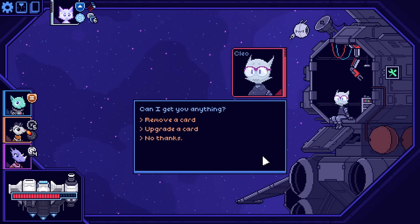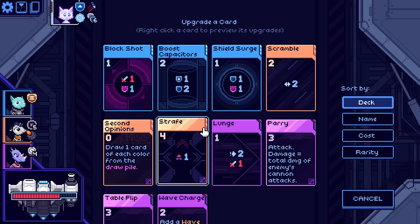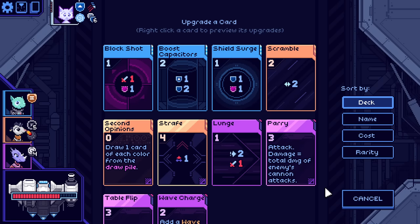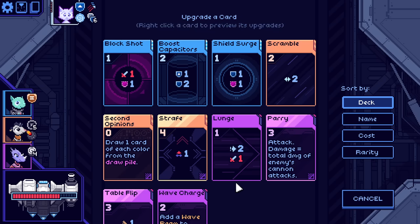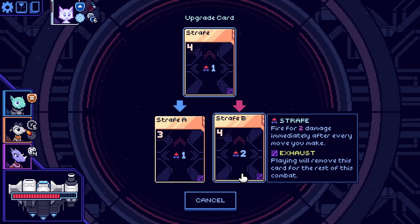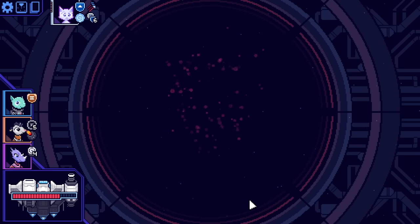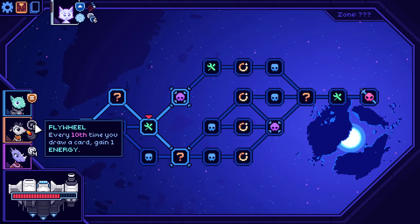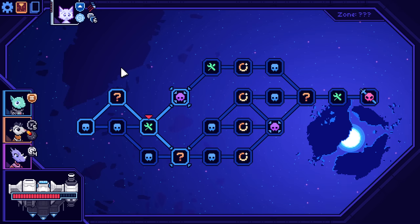A lot of these characters have similar voices right now because they're all cute and cute characters get cute voices — they'll differentiate over time. Time for an upgrade. I can upgrade strafe — fire for one damage immediately after each move you make. Every second turn basically I already have the energy to play strafe, so I just need to draw it on the right turn and then it'll be ridiculously impactful.